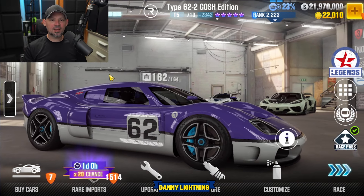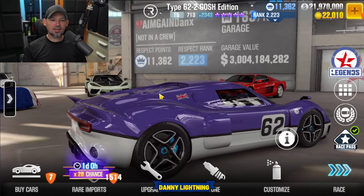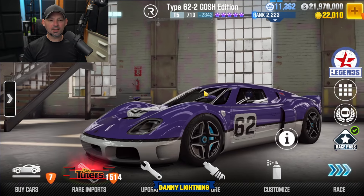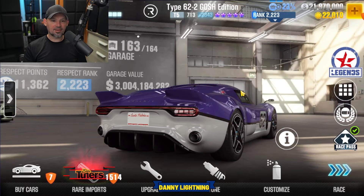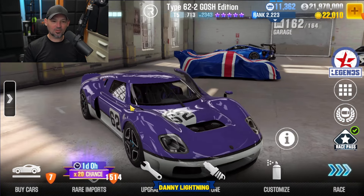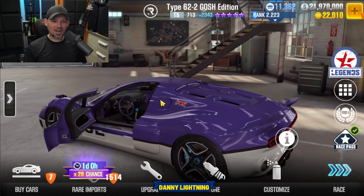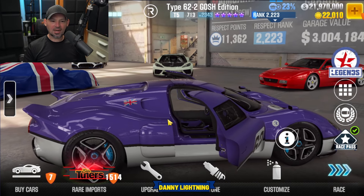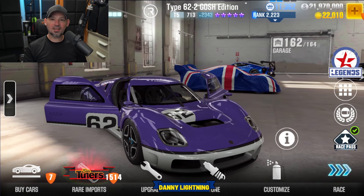Next we have the Type 62-2 Gosh Edition. Normally when they have one of these Gosh Edition cars, you do pay real money to get it, and they donate a bunch of that money to a charity for a hospital that helps kids. So this is probably going to be another one of those charity event cars, which is pretty cool. I've never seen this car before in my life — let's open it up and take a look inside. Just the doors open, but it's a cool looking car. It kind of reminds me of something you see running down the salt lakes going crazy fast.